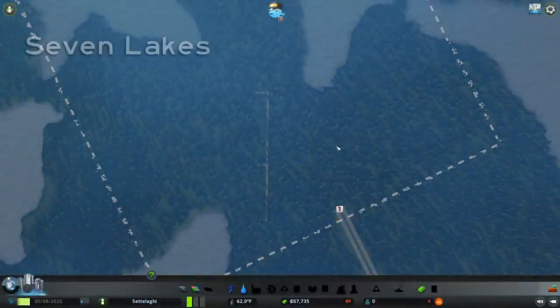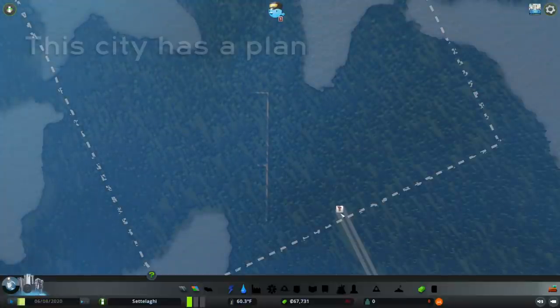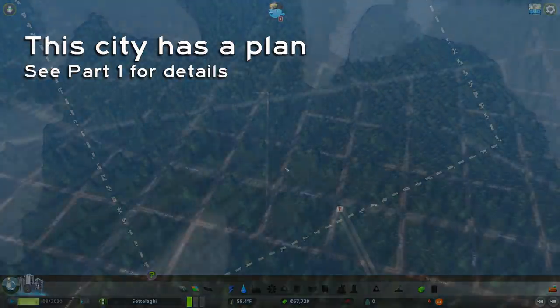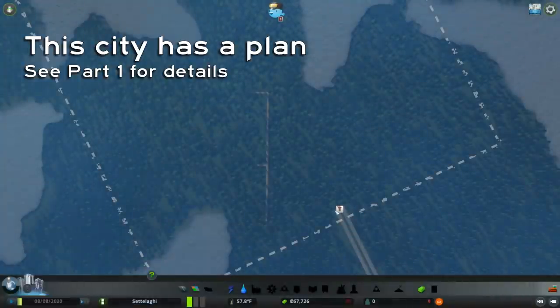Here we are on the Seven Lakes map that comes with the Mass Transit DLC. With this city, I'm starting out a little differently than most tutorials. Rather than building out from the highway, this city follows a plan I introduced in my previous video on city layout. If you missed that video, please click above so you can find out what the layout is, how I came up with it, and why we're not building from the highway.